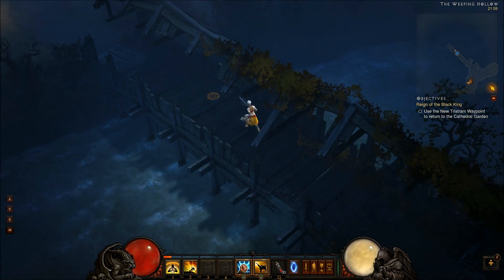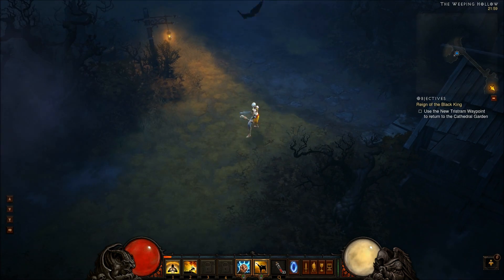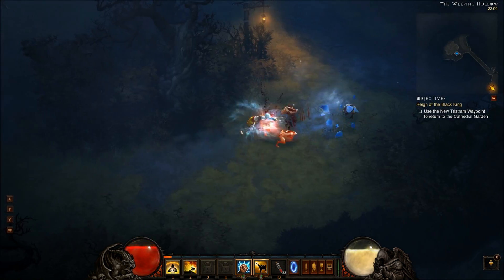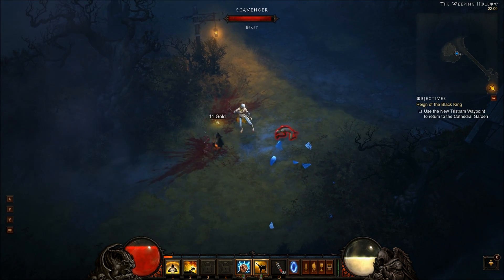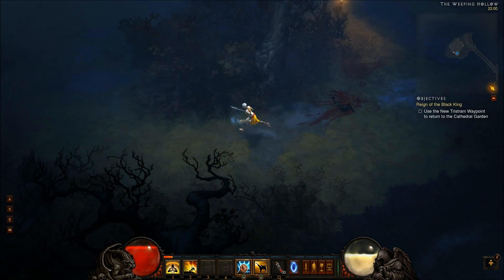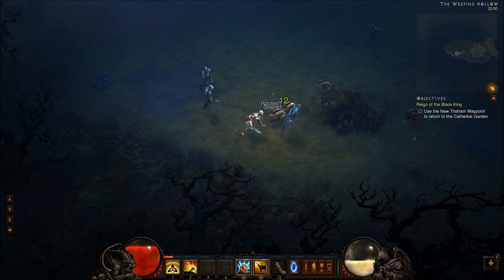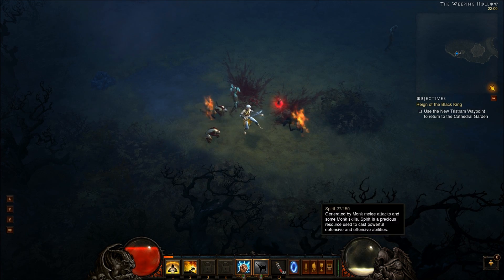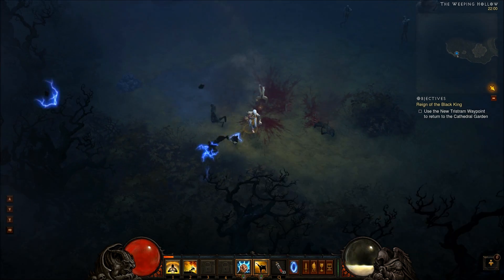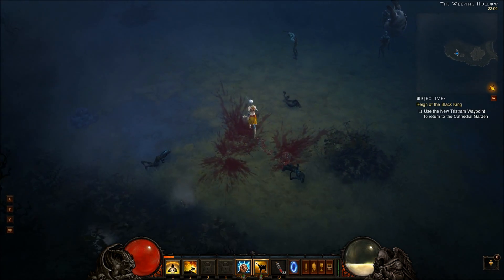So those are the abilities I have available. I won't go through the ones I don't have since I can't show them. That's Dashing Strike there — just quickly showing you that. And that's our basic attack, Fists of Thunder.